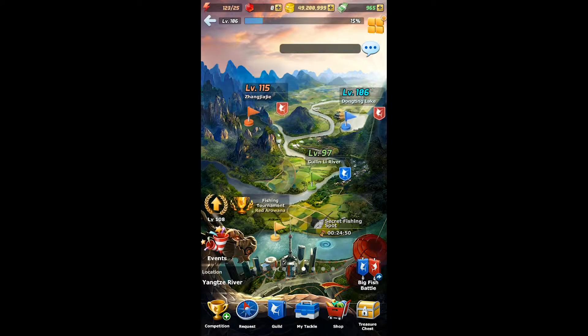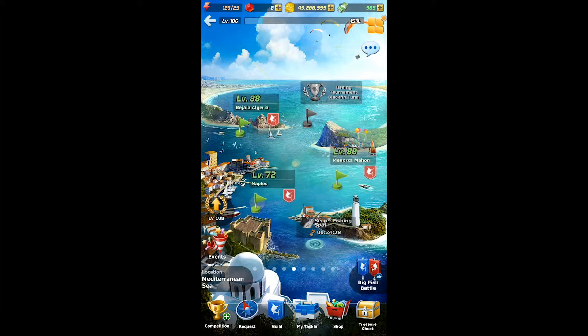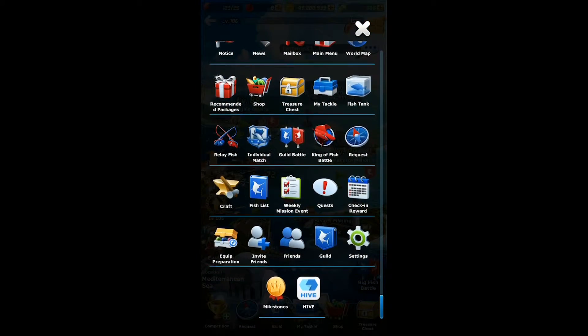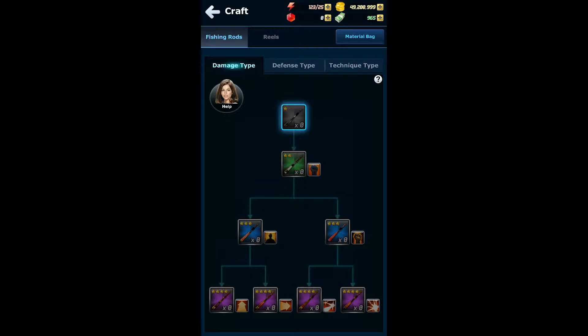Other small improvements you may notice include pop-up menu improvements and them dimming the lighthouse at the Mediterranean Sea — that's the level 80 fishing spot — so if that lighthouse flash really bothered you it should be a little bit easier on the eyes. Your pearl property stats gained from high-end upgrades will also be implemented on your My Info page.